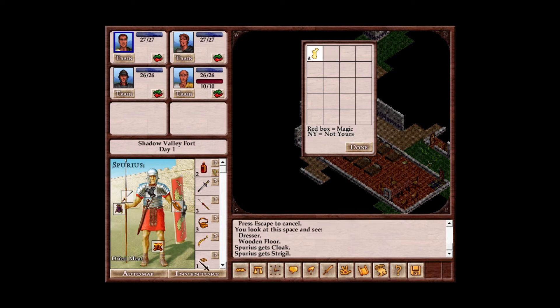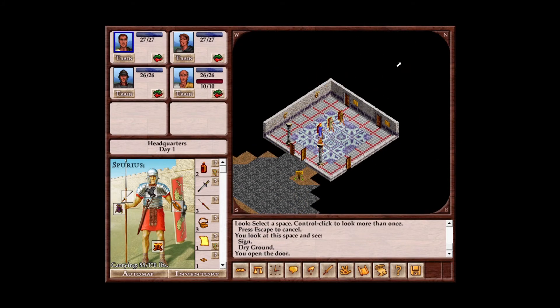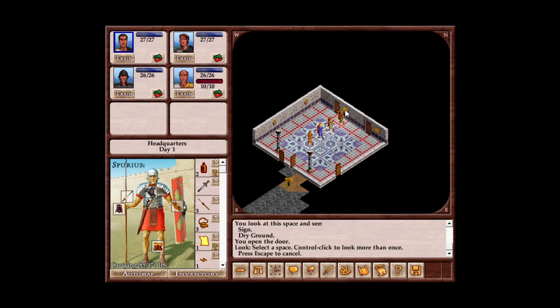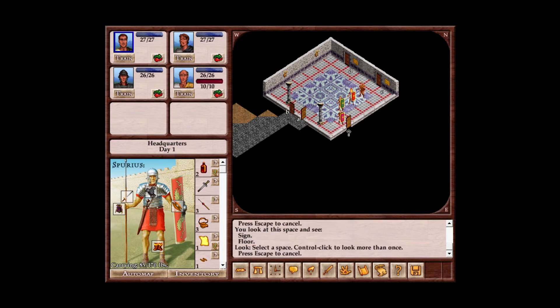The right-hand side of the screen is dominated by the isometric view of the area, with north being in the upper right-hand side. Below this are the text block that shows messages as they are received, and beneath this are the interface icons. Each of these icons may be accessed by a hotkey, and are, in order: the look/search/use command, the cast a spell command, wait a turn, talk, get items, toggle combat, use an ability, read the journal, view the map, general instructions, and then the save/load/options menu.